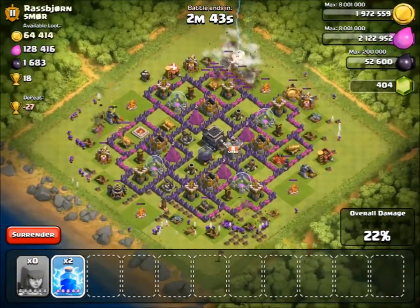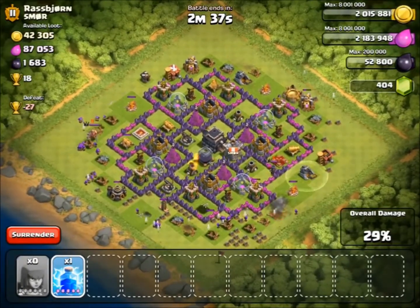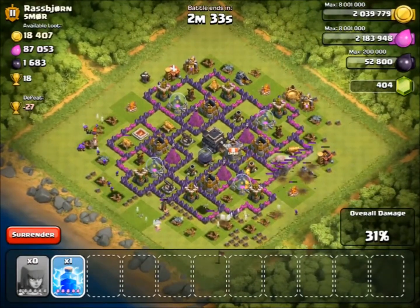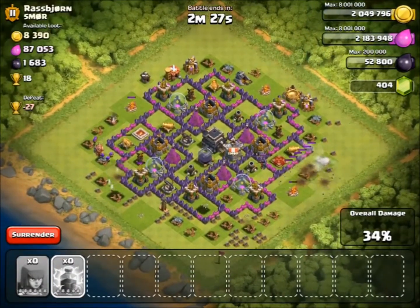Sadly I did not take all my archers with me because I was stupid — I didn't check my camps before I went out farming. All I had was 144 archers and 4 lightning spells, so I tried to do what I could on those gold mines but I just didn't get all the loot because of that. You get these moments in Clash where you realise you screwed it up.